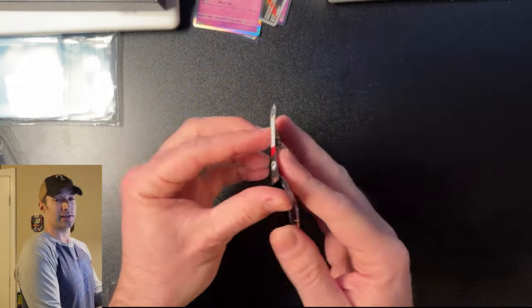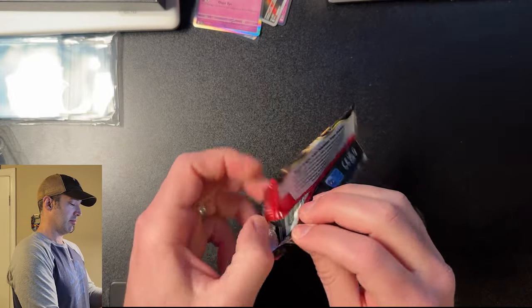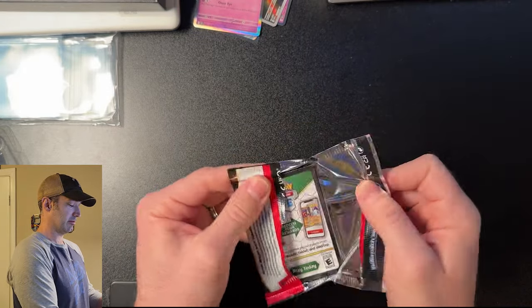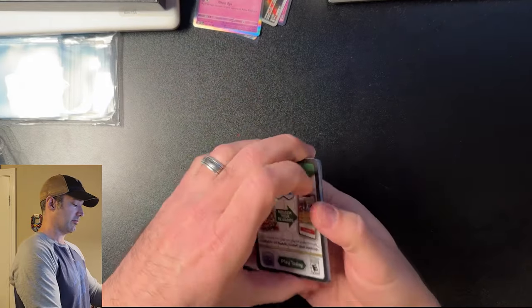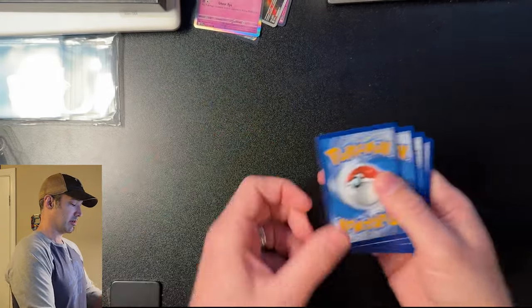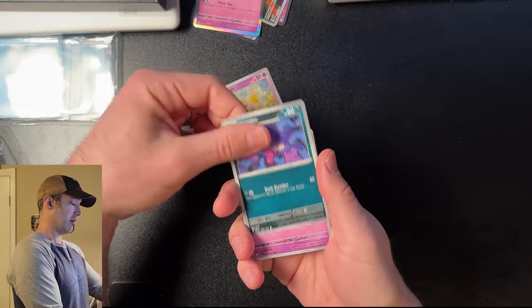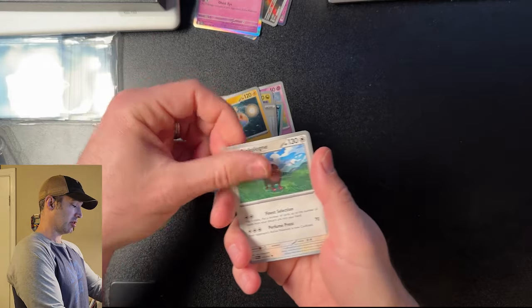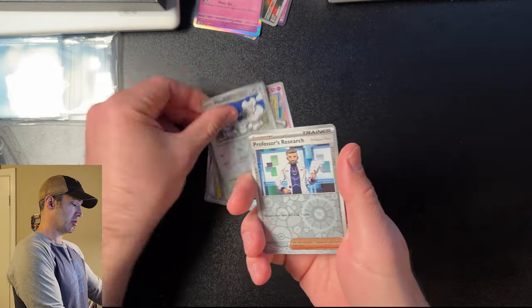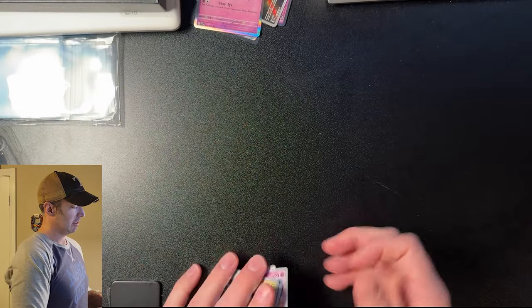This is the last pack. Come on, last pack magic — end my streak of bad luck. Give me the goods. Code card: Energy, Fido, Haunter, Mime Jr., Noibat, Nest Ball, Lantern, Oinklage, Mosshold, Professor's Research. Nothing.